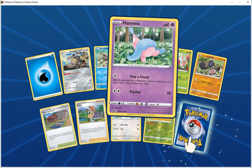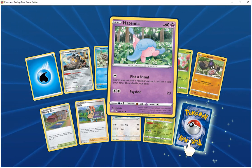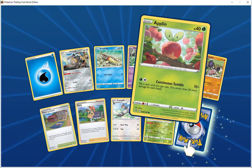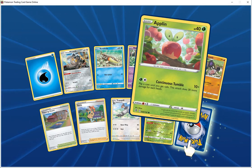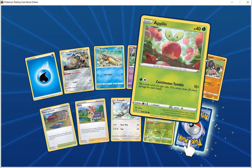Atena HP 60 psychic, find a friend — search your deck for a Pokemon, reveal and put it into your hand, then shuffle your deck. Side shot does 20. Aplen HP 40 grass, nip and tumble 10 plus — go find a good tail, flip two to three coins, 10 more damage for each heads. Galarian Yama HP 70 fighting, reckless charge 15 — this Pokemon also does 30 damage to itself.